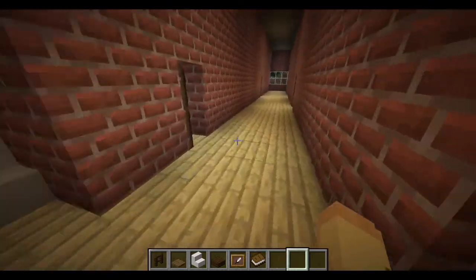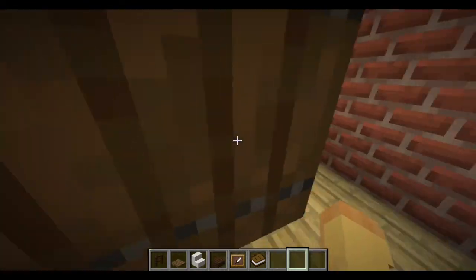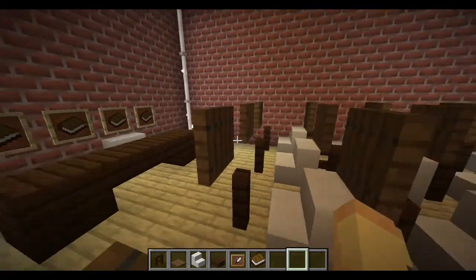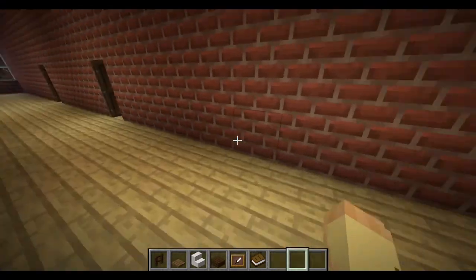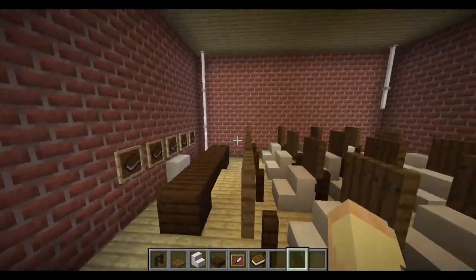Next is another hallway with four high school classrooms, all with a teacher's desk and rows of seats. These seats I particularly like because they're the ones that flip up and down, they're easy to get into, and they just look nice. I have four classrooms that are all the same.